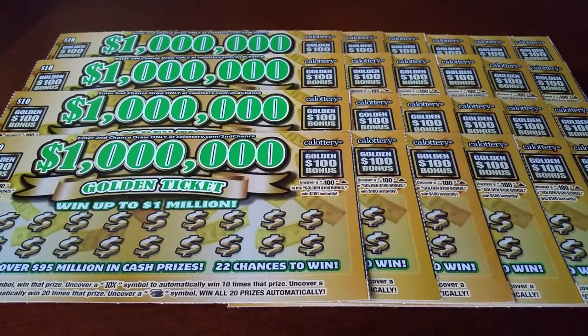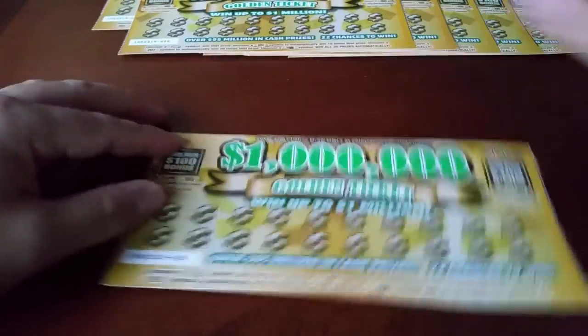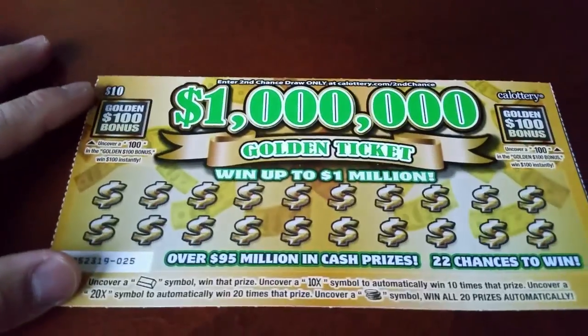What's up YouTube, SH here. You're looking at cards 25 through 49 of the Golden Toolkit group play. Let's just get right to it — card cost is $40 even at $25. Just adjusting the camera here trying to get that natural light in.